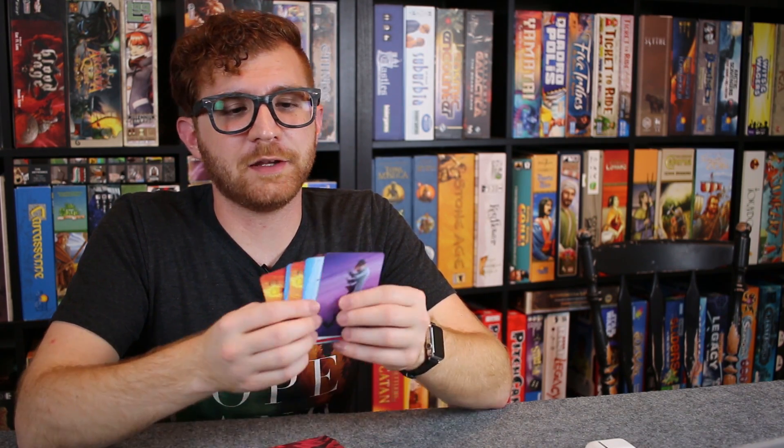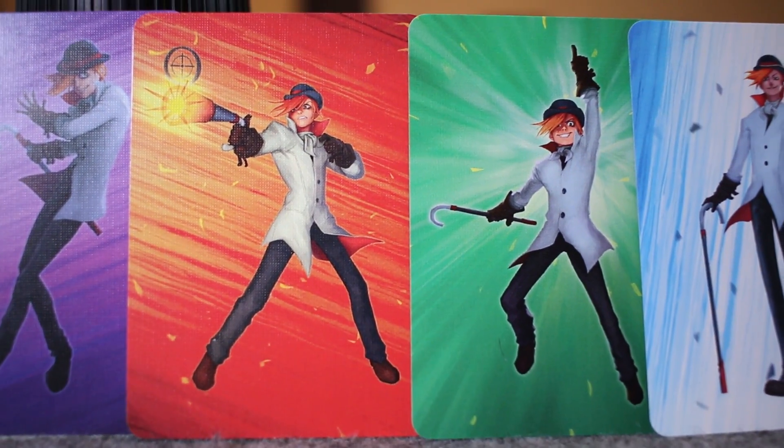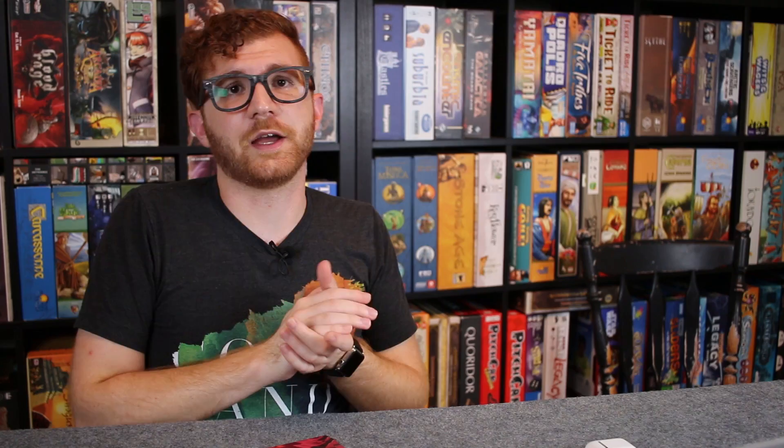Now, the back of these boss cards are going to give you some really important information for the battle. Maybe it's a balanced stance, or a subtle stance, or even an aggressive stance. The thing is that you're going to know from looking at it whether it's going to be a fast or a slow attack, and hopefully that'll give you an idea of what you should be playing. Also going to give you an idea of what kind of attack they're going to be doing. So it's really important to pay attention to that.